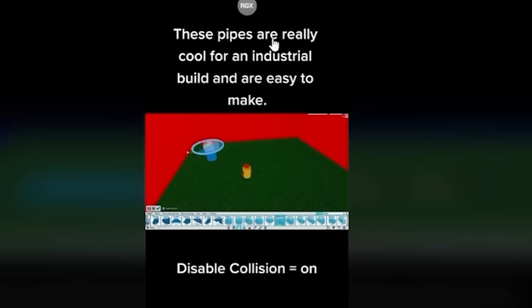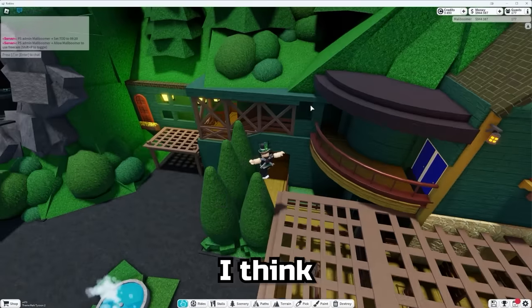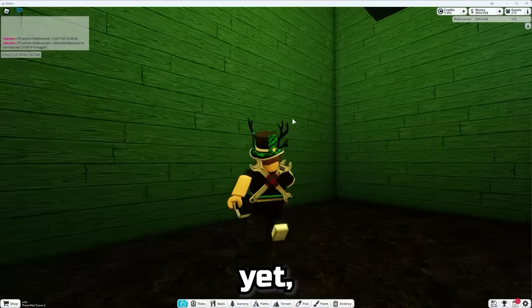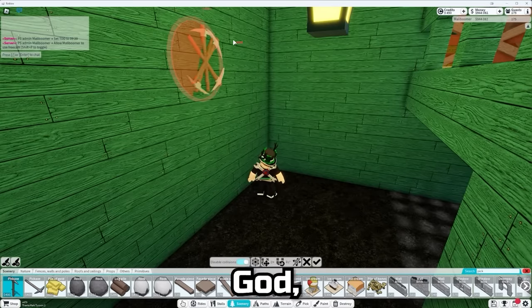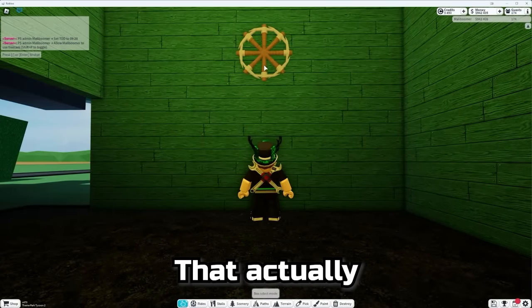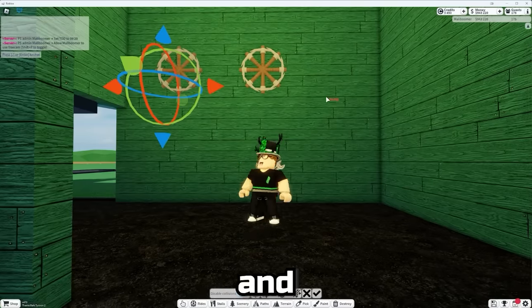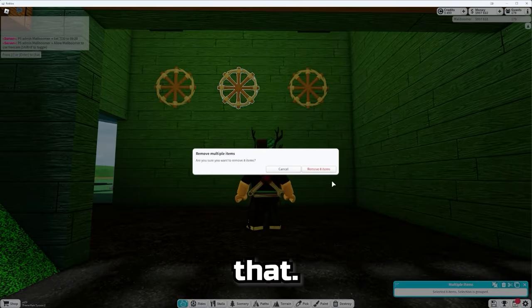This next one is a pretty unique tip — an industrial water pipe system using these primitives. Look at that, he made a really cool pipe shape. And he's also making a gear wheel — that's really cool. I think a great spot for something like that would be in here — this is going to be the exit gift shop. I grab the pickaxes and just go around in a circle. Oh my god, that actually looks really cool! Copy these and paste them around — look at that, that's an interesting look.